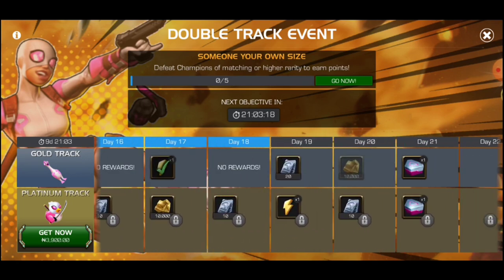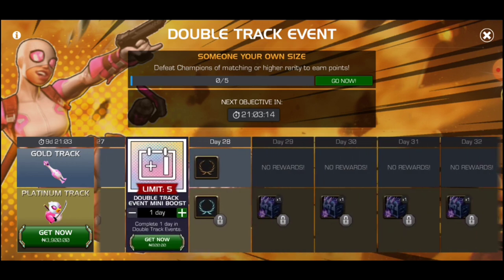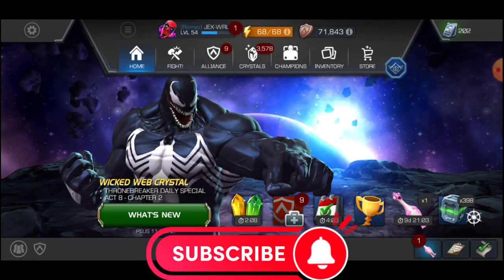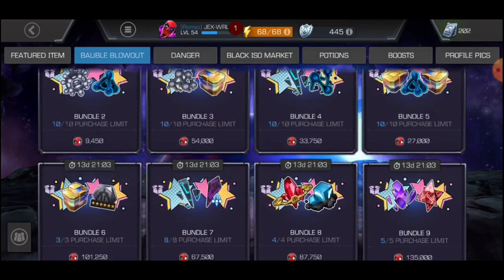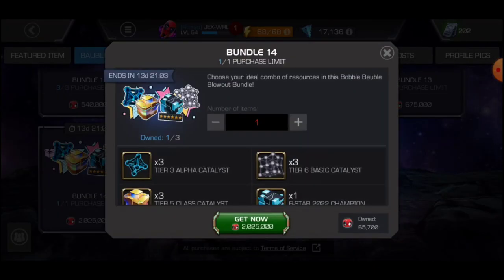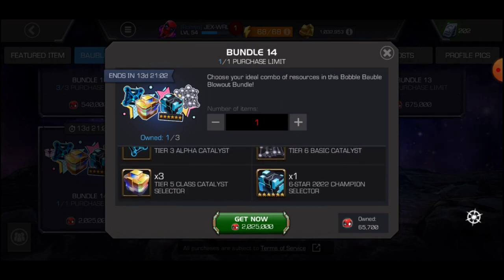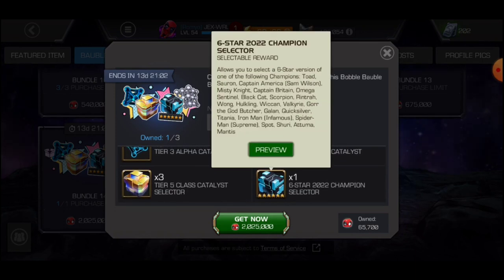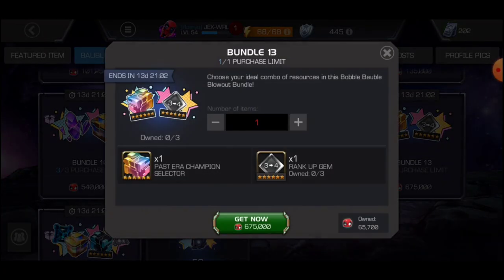This is the Platinum track — if you are a spender you can spend on it, but I'm sticking free-to-play. I'm going to be calculating all the rewards and all the Deadpool Bubble W tokens I'll be getting over this 14-day event in total, so you can know what you can buy from the Bubble W event store. Here are the top rewards.